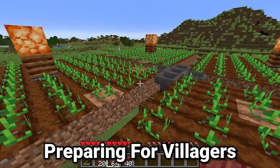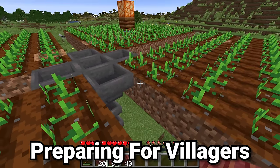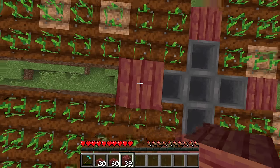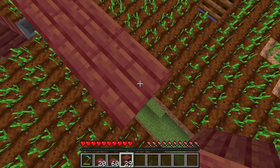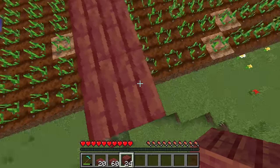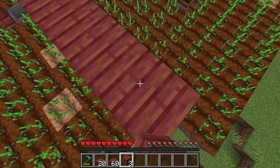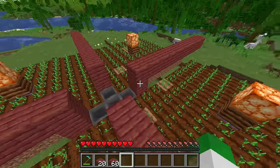Now we need to divide the fields so villagers don't interact with each other, only with the villager in the center. Place a slab on each corner, then two mangrove planks on top, and build outwards each direction so you're one block from the edge. This stops villagers from trying to breed with each other or wasting time on interactions, keeping them focused on either farming or giving food to the central villager.